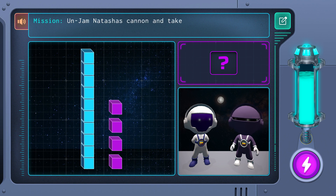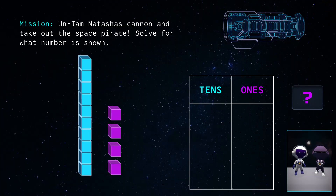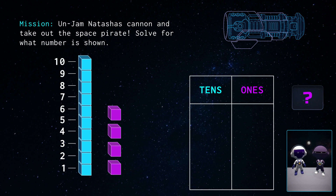This space pirate seems to be using place value blocks to hack Natasha's cannon. Let's crack its code. Let's bring up our tens and ones chart. This blue stack of blocks looks like its total is ten. Let's count each block to make sure. One, two, three, four, five, six, seven, eight, nine, ten. Great! We have our tens block.